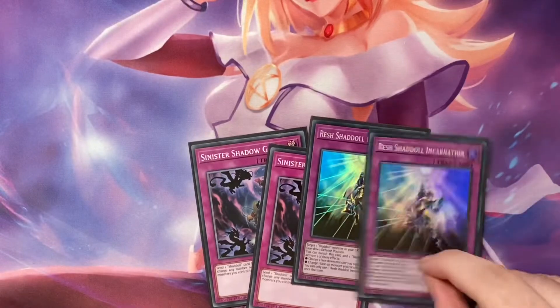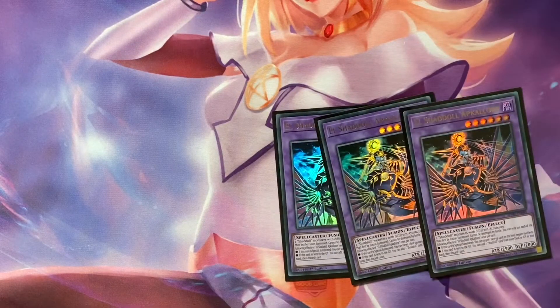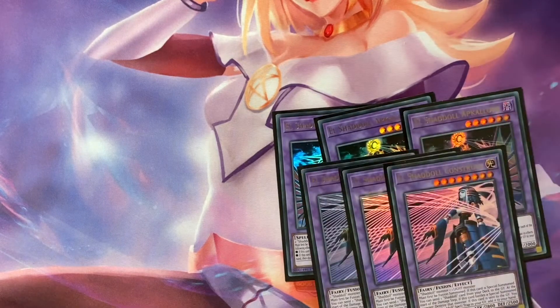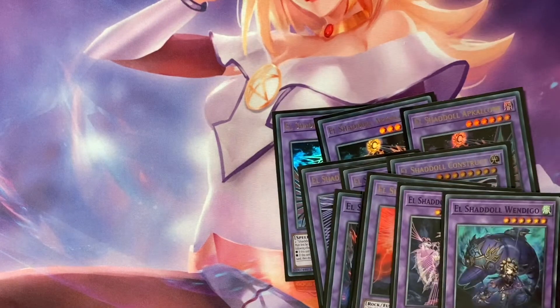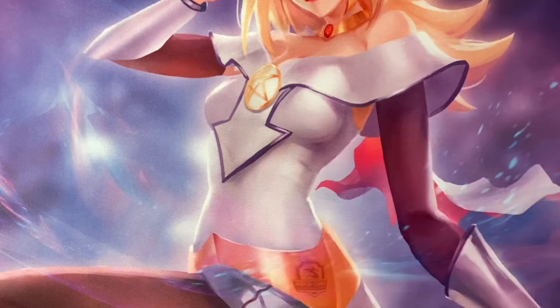For the traps, two Shadow Games, two Rush Shaddoll — this is good in real builds but it doesn't do much in three structures. For the extra deck you play three of the new guy — he's okay, there's just a lot of space — three Construct, three Winda, three Shekhinaga, one Grista, one Nana Nautilus, and a Wendigo. These are just Super Poly targets. Don't play the link — it's bad, never think about playing it.